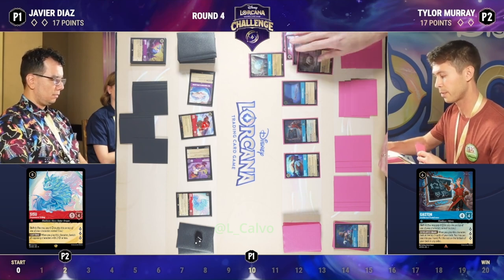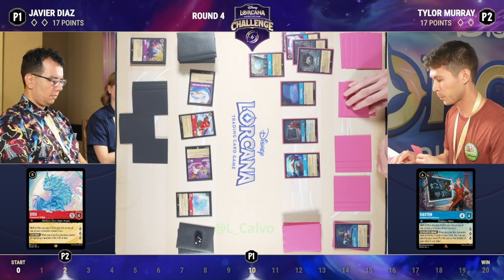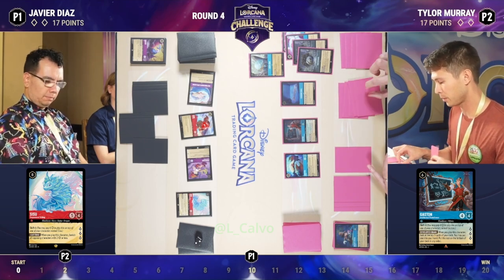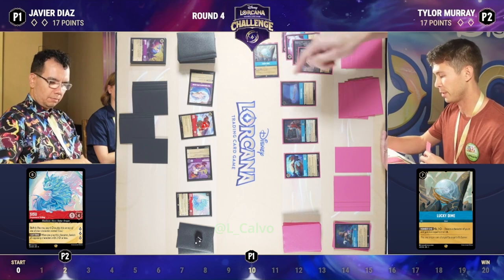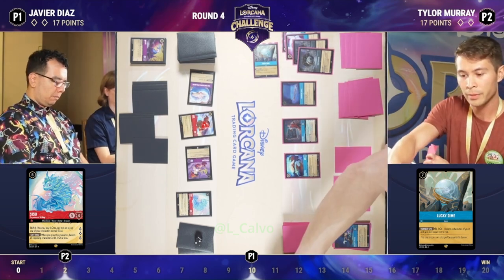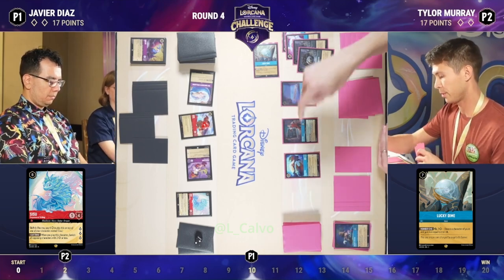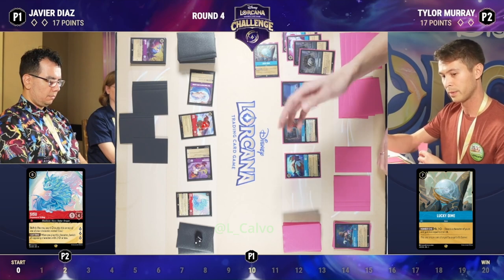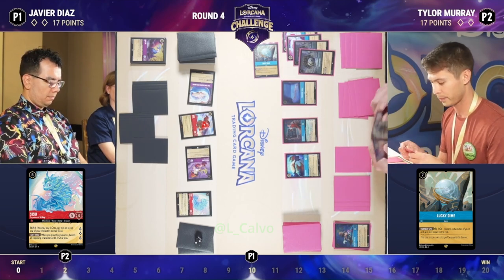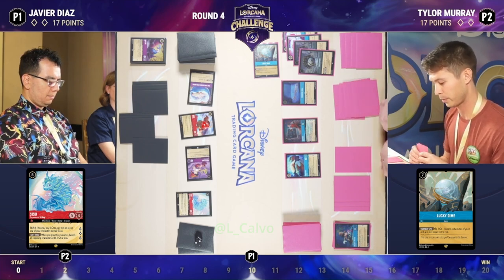Waiting to play that dime, and that dime is going to do a lot of work here. We have five items on the board, so Tamatoa with six willpower. And this is where you see those Sapphire Steel decks go from zero to 100 in two seconds flat, because between that dime and Tamatoa, he's going to quest for quite a lot. Six off the quest, six off the dime, three off Gaston — that's 15 lore in a single turn if he so chooses. Actually, he quests for seven because of the five items plus the Fishbone. The dime itself — yes. So seven and seven plus three: that's 17 lore, all the way up to 19 lore. That is a swing.